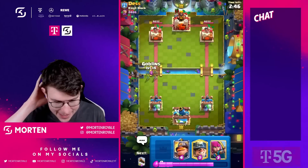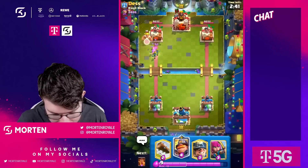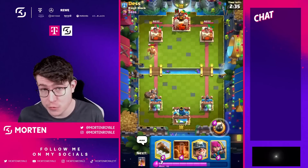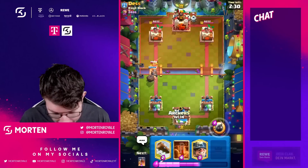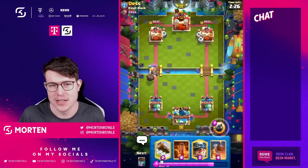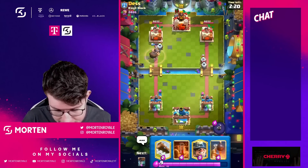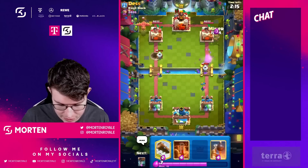Next game versus Death — good luck to him. This guy is a really good Graveyard Freeze player. He plays a different version — Graveyard Freeze with Golden Knight and Bowlers, so a ton of splash units, also with Zap in there. Most likely the reason for that is to have a reset against Mighty Miner, because otherwise Bowler plus Golden Knight generates a ton of Mighty Miner value.